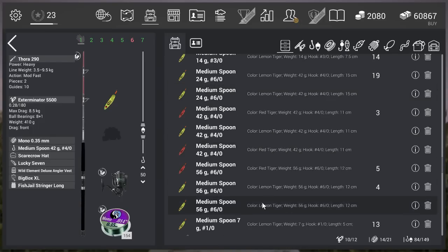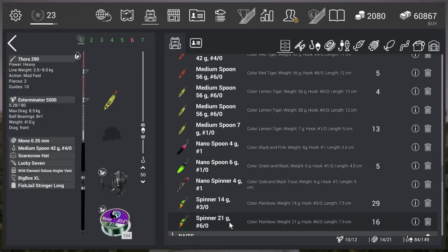For lures: the medium spoon 42g 4.0 works, but I think the spinner 21g 6.0 is a little bit better, even though the distance is about 12 meters less. The bite rate on the spinner seems to outweigh the benefit of throwing further. It could be RNG — other players might get 7 uniques with the medium spoon — but in my experience the spinner performs slightly better.